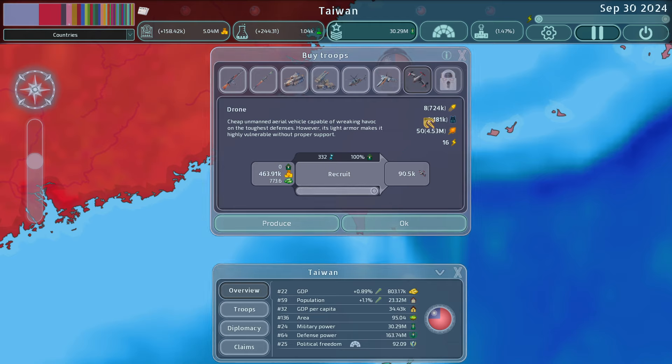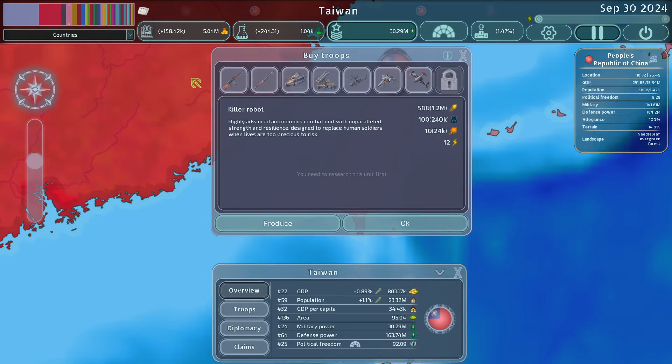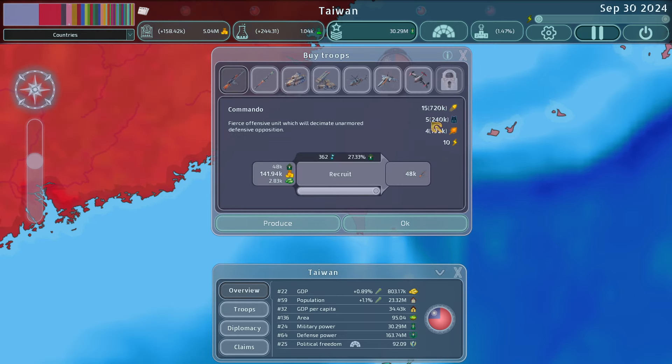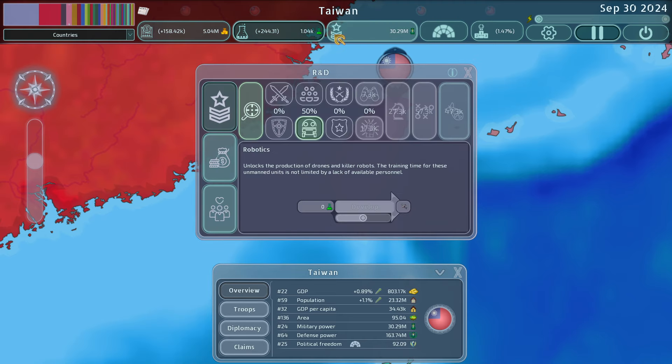Killer robots are basically like combat aircraft but on the ground. Their stats are 500 attack, 110 armor, compared to a regular commando at 15, 5, and 4. They're a lot more expensive, so they're great supplemental units, but it would be hard to build an entire army of them. They could be useful for a country like Taiwan that's constrained by population and needs ground troops but can't afford conventional ones — though their usefulness is a little debatable.